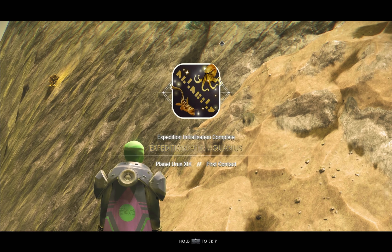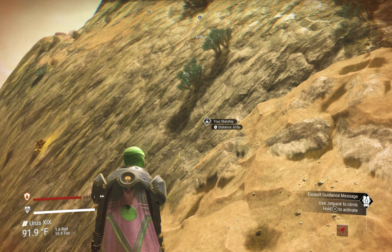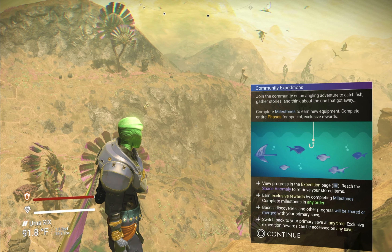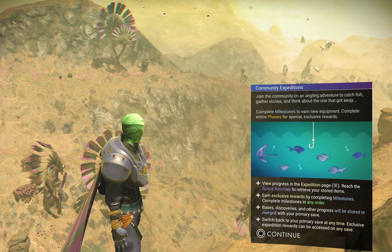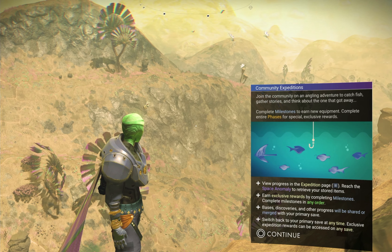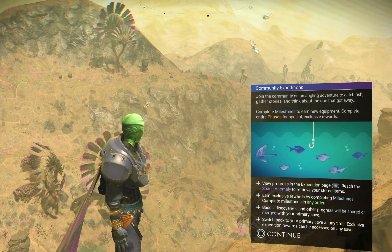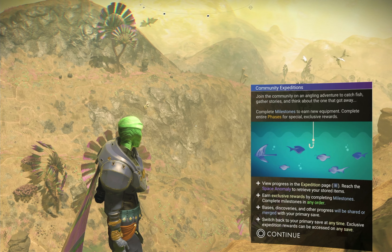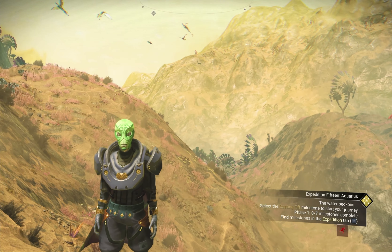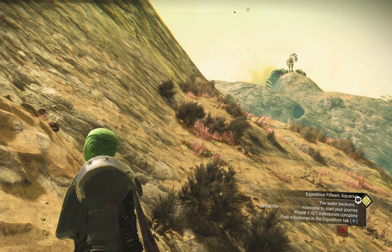We just arrived on the planet, and I actually got one of the worst spawns I've ever had on No Man's Sky — right on the side of a mountain. Expedition initialization complete. Complete milestones, earn equipment, complete entire phases for special exclusive rewards. View progress in the expedition page, reach the space anomaly, store items — which I didn't know was a thing. Let me know in the comments how long you've been able to store items for expeditions, because I was kind of amazed to see that. But yeah, we're just looking around, getting our bearings, and looking at all the flying creatures.